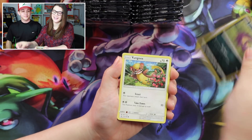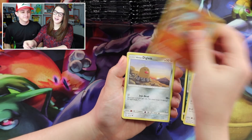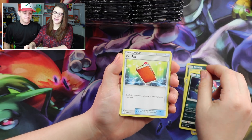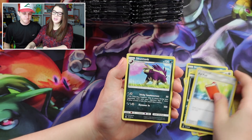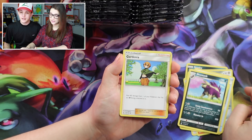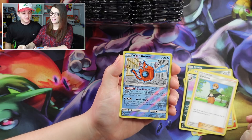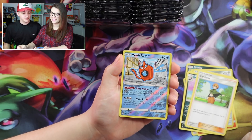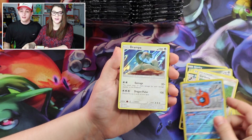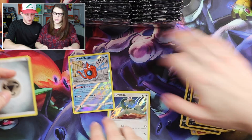Yungoose, Magmar, Alolan Diglett, Sneasel, Palpad — so that's one of the new trainers — Skuntank, Gardenia which I haven't seen yet. And we have a Wash Rotom — hey, that's a pre-release promo! And now we have the reverse: a Holo Drampa! I didn't know Drampa was in here, so that's pretty good. A Holo Drampa. I'm going to use this because it is a rare.